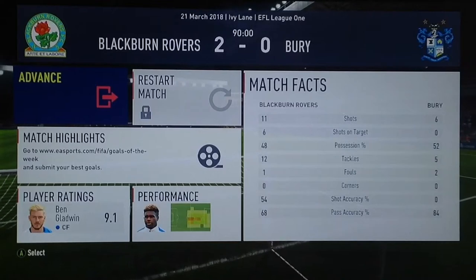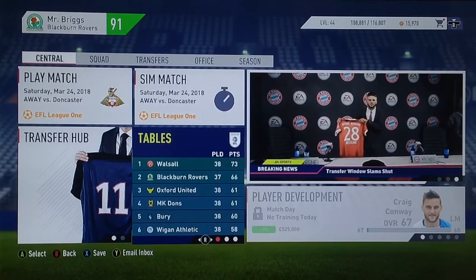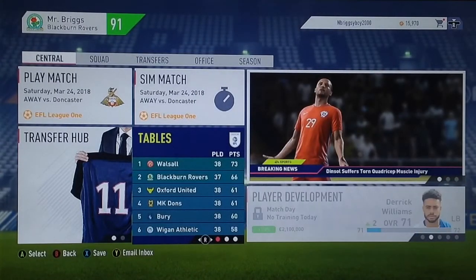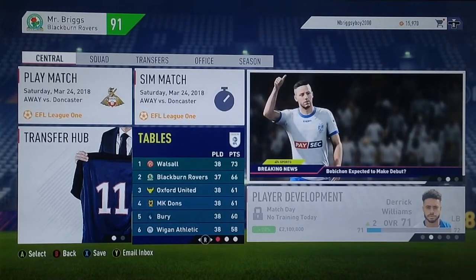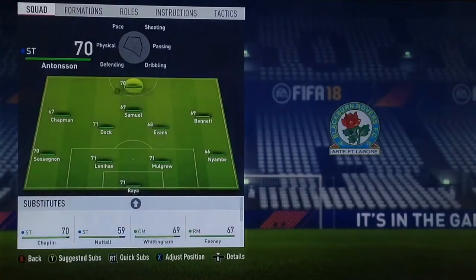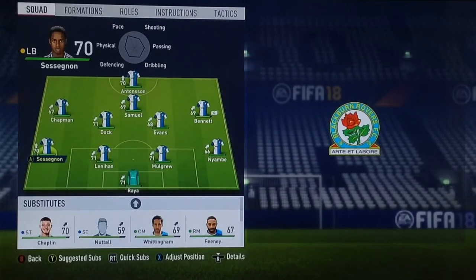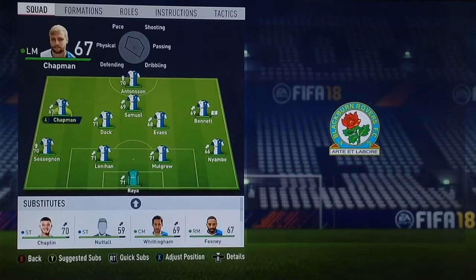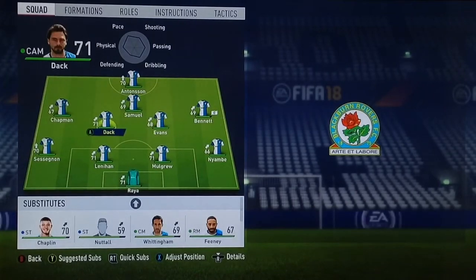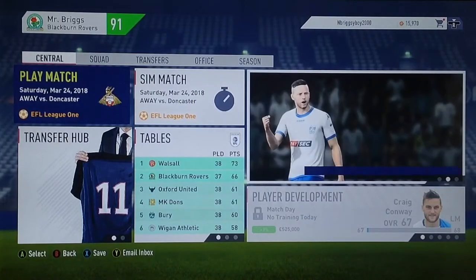Now it is time to move on to the third game of the episode. After that 2-0 win against Bury, we are now only 7 points behind Walsall, still with a game in hand over them. Every other team in the top 6 has played 38 games, one extra than us. I've made quite a few changes to the starting lineup after tired players had to be dropped. David Rea stays in goal, Ryan Niambe, Charlie Mulgrew, Lenny Hunnan and Sesson Young make up the defence, with Corey Evans and Bradley Dak in centre mid, Samuel and Antonsen up front.